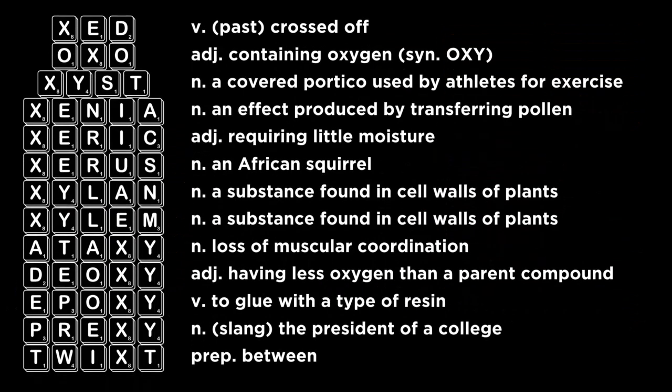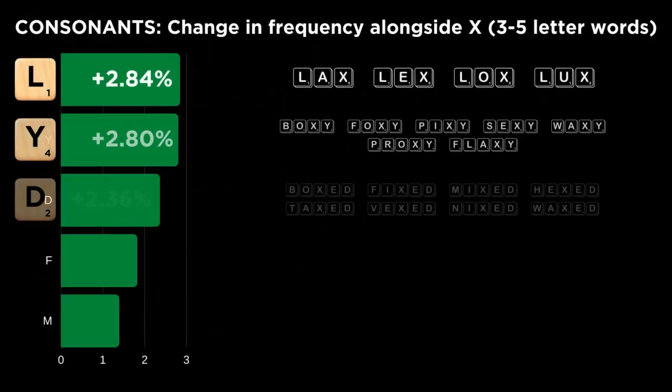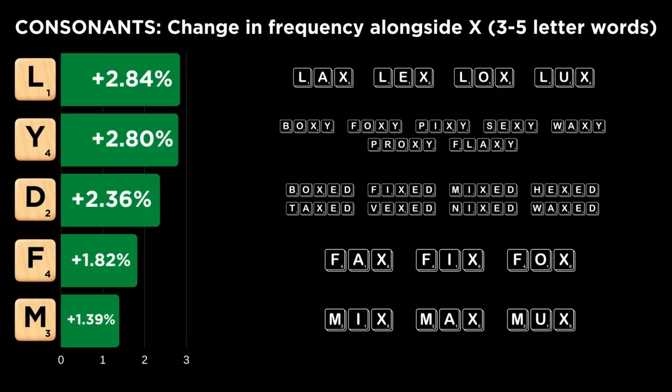You can use these trends to your advantage. Learning the relatively small number of X words where the X appears in an unusual position will really help you get the most out of it in situations where the usual patterns don't fit. Here's a list of idiosyncratic X words that you'll use frequently. Now let's take a closer look at which letters mesh best with the X in shorter words of three to five letters in length, the words you're likeliest to play with your X.